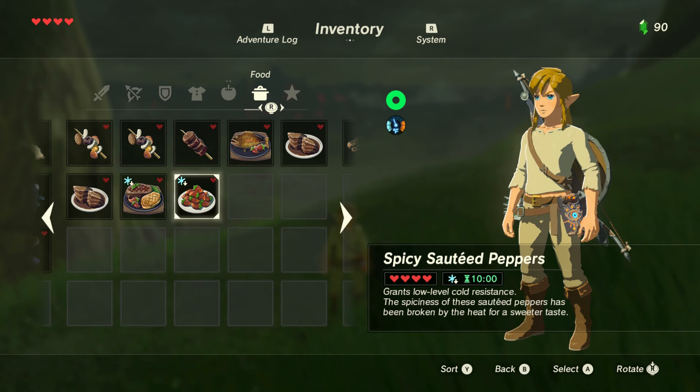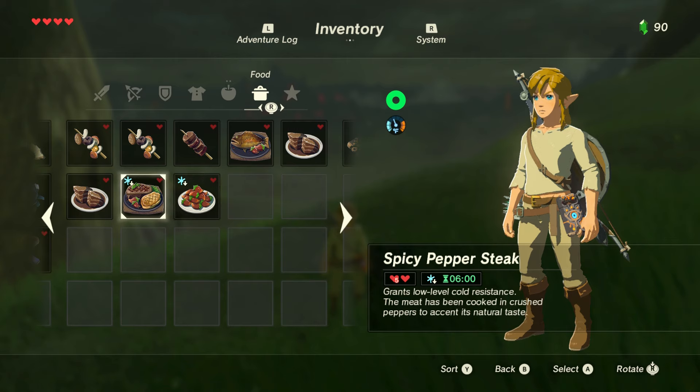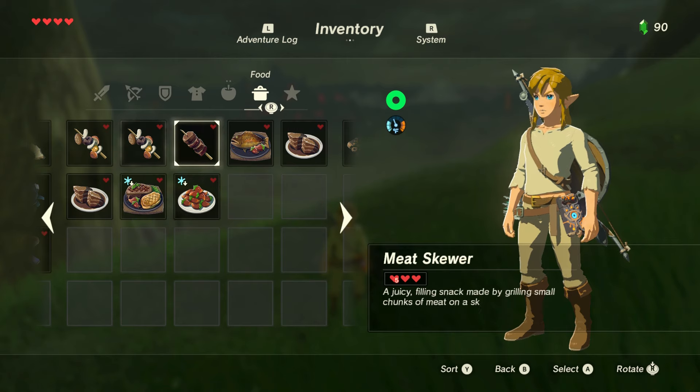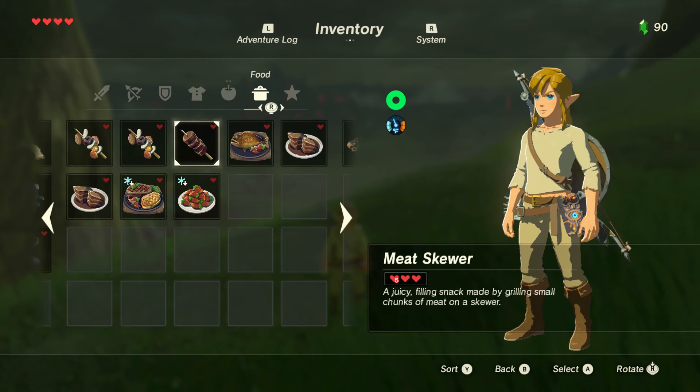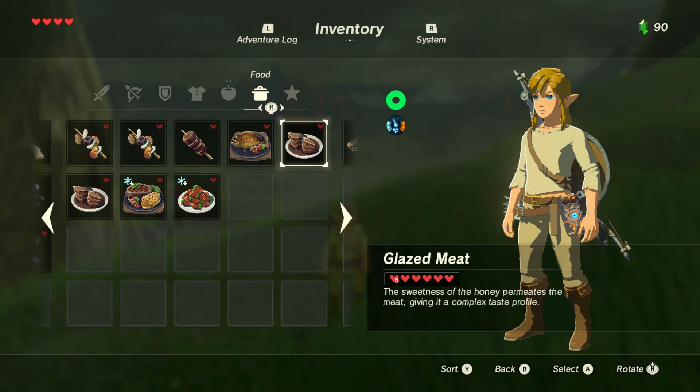See that little snowflake icon? It says 10 — that means the effect lasts for 10 minutes. You can find spicy peppers. I'm hoping you'll also find clothes that help with temperature, but I'm still really early in the game. Say you kill a boar or get some honey from bees — you can make glazed meat.